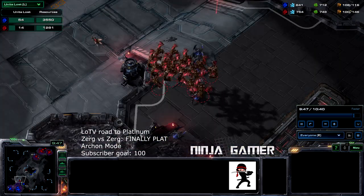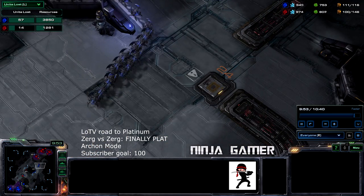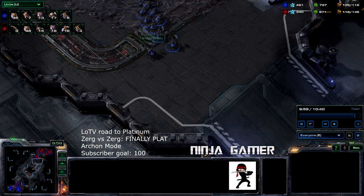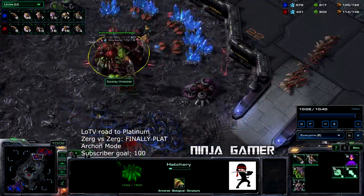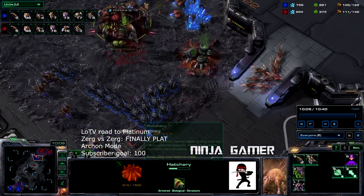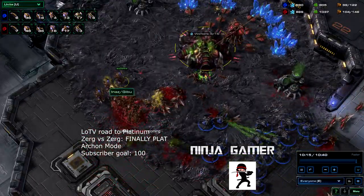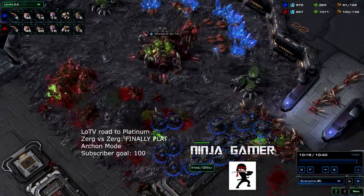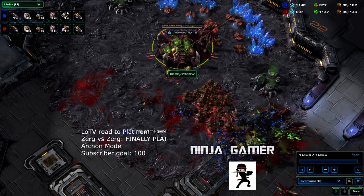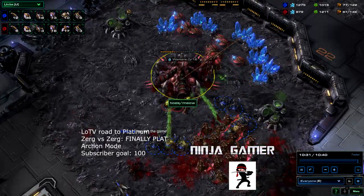A big attack is coming on the front base — primarily Roaches with only a handful of Hydras, and the Hydras don't have speed upgraded. We're going to go ahead and target the Hydras, which go down right away. The Roaches can't really do much. If I were him I would have just focused that hatchery — but it looks like it's going to be a GG. He does go ahead and focus that hatchery after his teammate leaves, prompting the other person to leave as well.